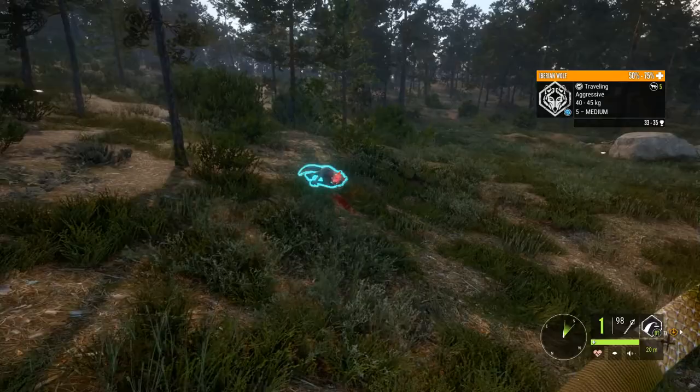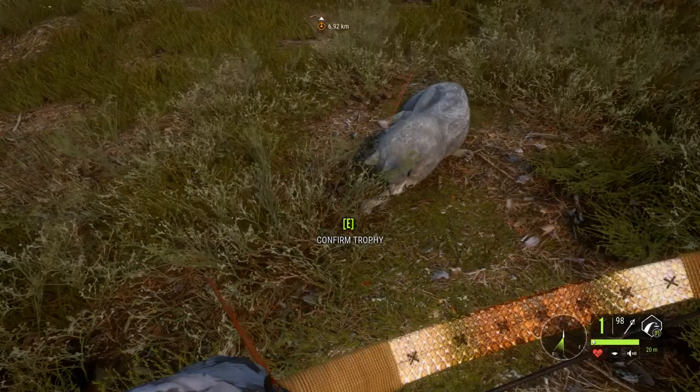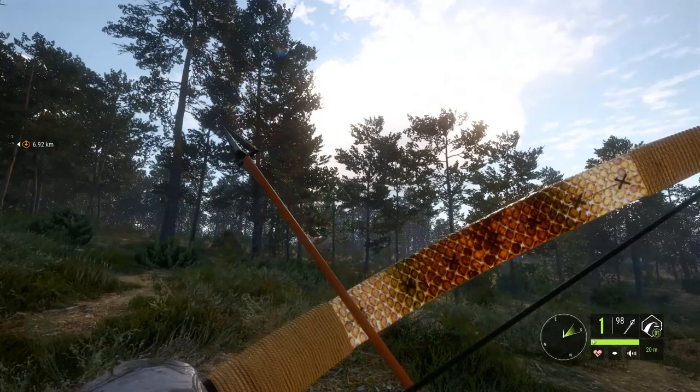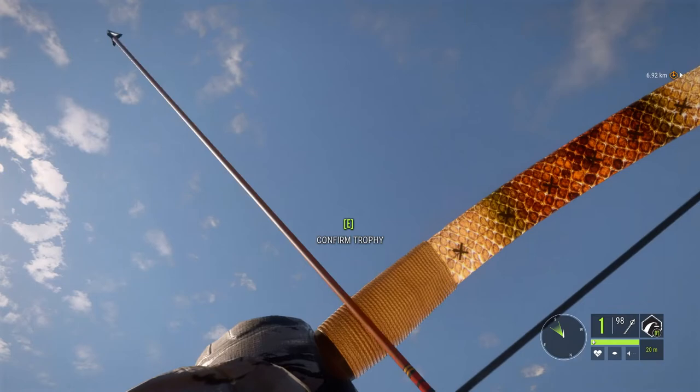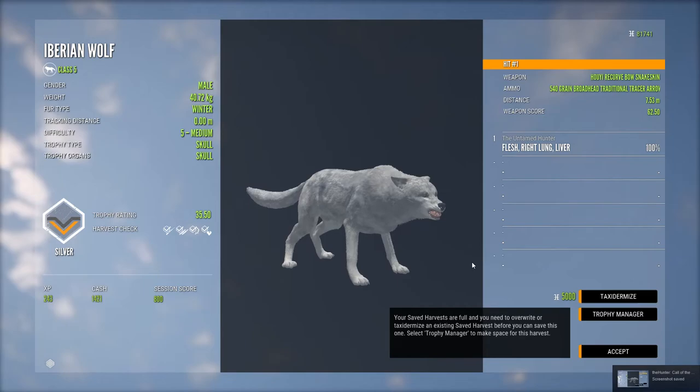Vital hit — and there he goes. I'm not even sure if I've got one of these before. There's definitely a winter, so that's pretty cool. I'll just pick him up — yep, a winter, 35.5. That's actually a really nice level 5; it's only 0.5 off gold.